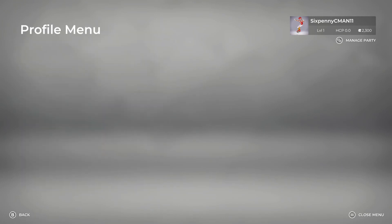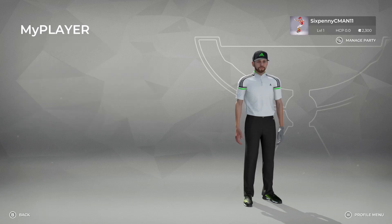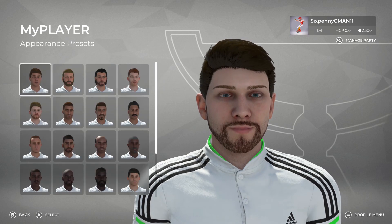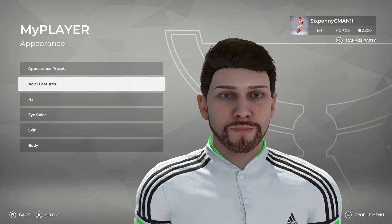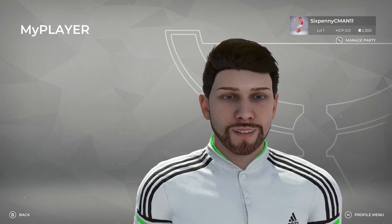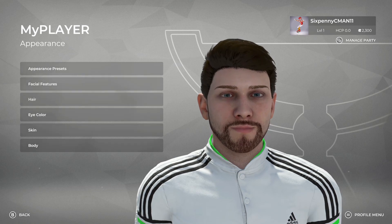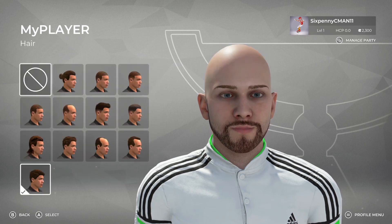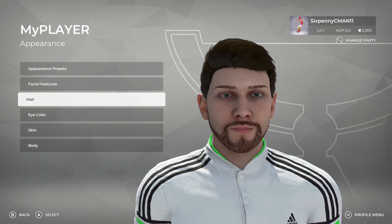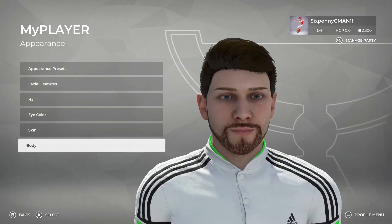I want to show you some of the customization features with your My Player. When you go to Create, there are a lot of customization options for your character. If we go to Appearance, you can choose a preset. After you choose a preset — or if you don't want to choose one — you can go right into facial features. You can modify just about anything here: shape, jaw, so many different options. I'm sure the community will make some really great golfers. There are different hairstyles here, though not a lot. But I know a lot of golfers will be wearing hats anyway. You can also change the height and weight of your golfer, and whether they're right or left-handed.